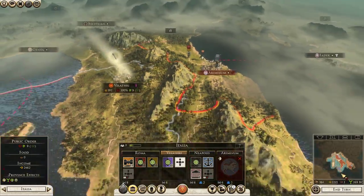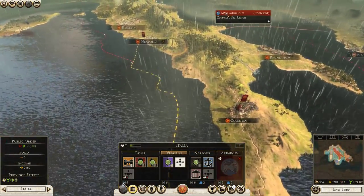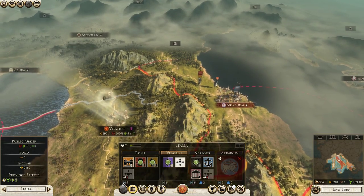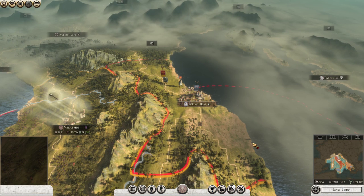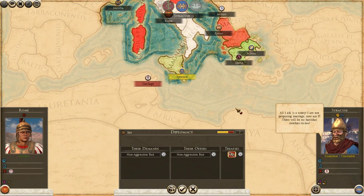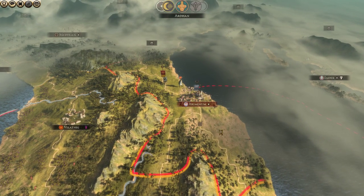Nothing more we can do this turn — next turn will be Summer 268 B.C., and that army with any luck is not going anywhere. Interesting — I could accept this non-aggression pact if I wanted; it would guarantee they don't try anything down there. But frankly I'm not feeling threatened by them and I feel like I'm going to conquer them pretty soon, so it would be rather disingenuous. I could trick them, but that would cause other factions to trust me less. So I'm going to reject their proposal for a non-aggression pact.